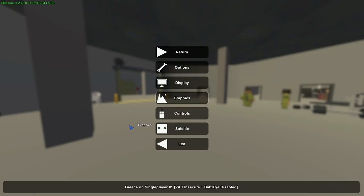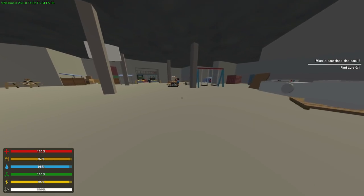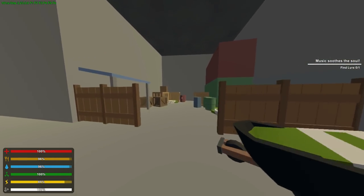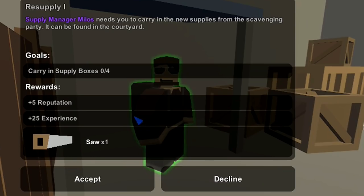Looking at the video file — I skipped a line. It says: you'll fit right in, go see supply manager Molus at the supply depot for your work. Someone in the comments pointed this out — the quest is at the supply depot over here. The task is to carry supply boxes found in the courtyard.